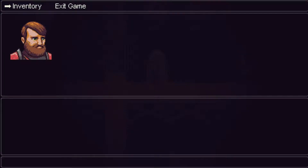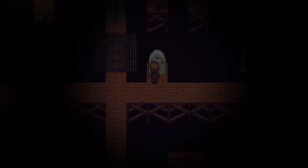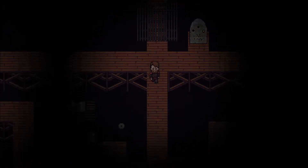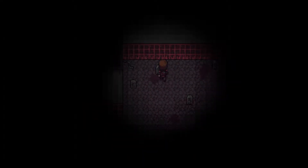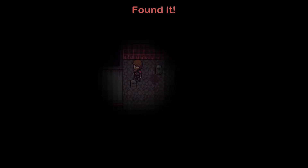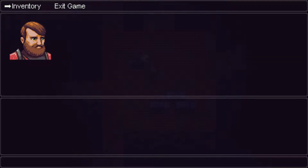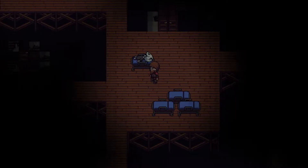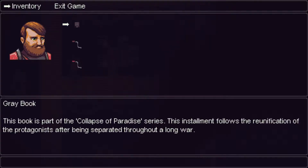And here's the tombstone I mentioned a little bit earlier. We have one of the stones — the jewel of abandonment — which we will put in there. I need more levers. Oh, there it is. Will you pick up the pentagonal crank? Yes, that's the one I missed. I was so happy that I had found the arrow, so I didn't realize I missed something.